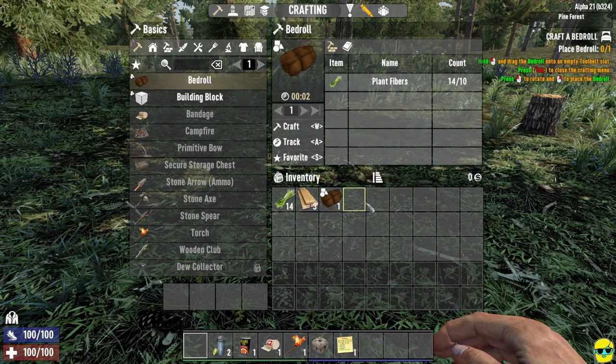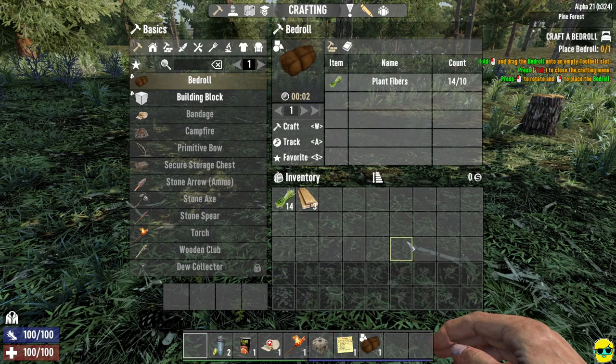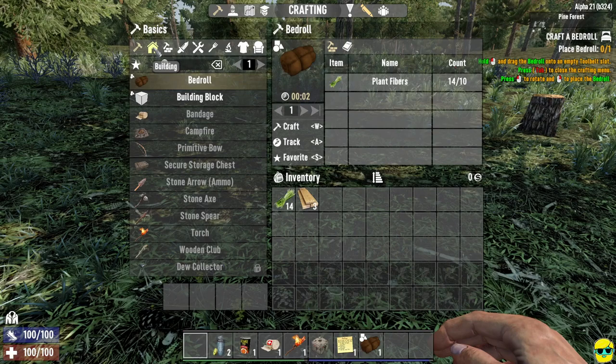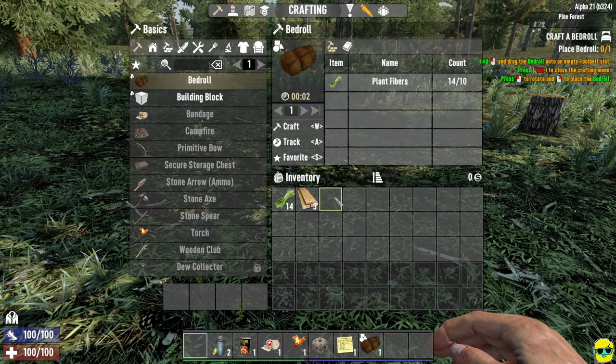Whatever you can build is displayed in a list. If you have the ingredients, it will be shown in white; if you don't, it'll be grayed out. The bedroll takes 10 plant fibers — we have 24 — so we have more than enough. Just click Craft or push W to make it. You'll see it fills up a queue since it takes time to actually craft the bedroll. They then want us to push Tab to close the crafting menu and place it, but first we need to put it on a hotbar slot.